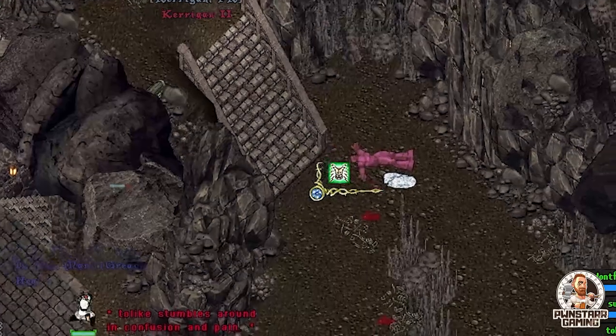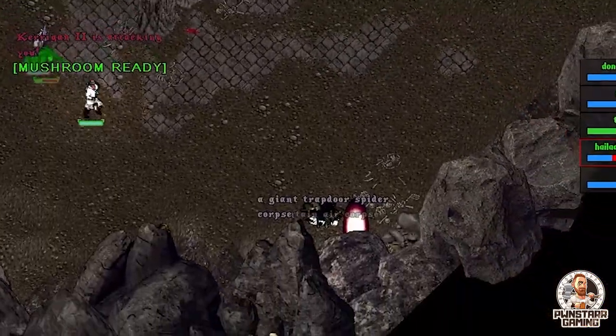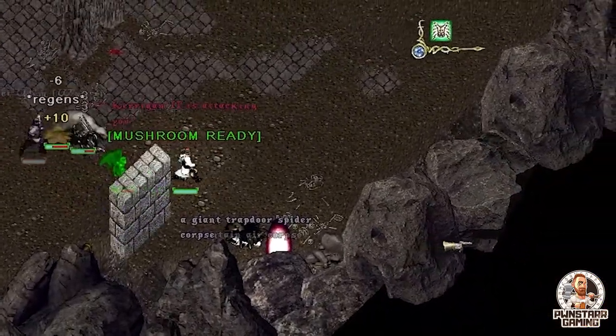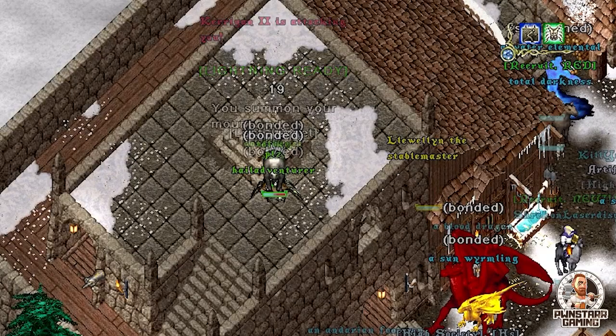Tip number seven: especially at the lower levels, make sure you're farming near moon gates. Your escape is going to be a lot easier if you have a quick escape lane no matter where you are in the dungeon. Know exactly where every moon gate is and do your best to stay as close to it as possible.